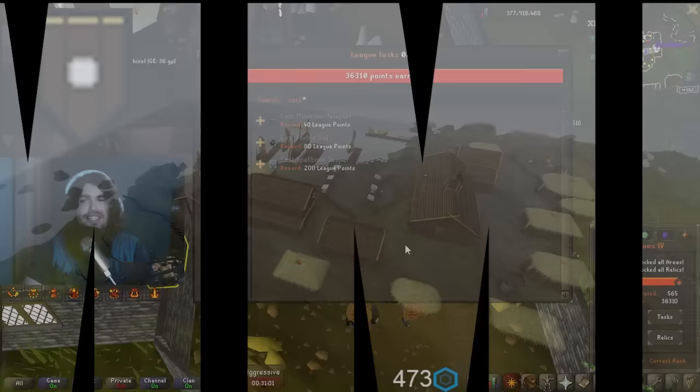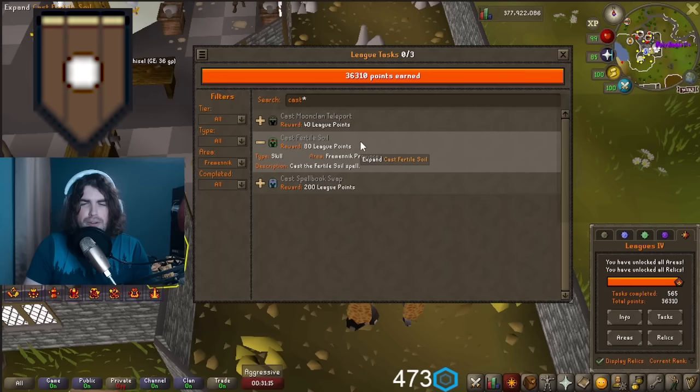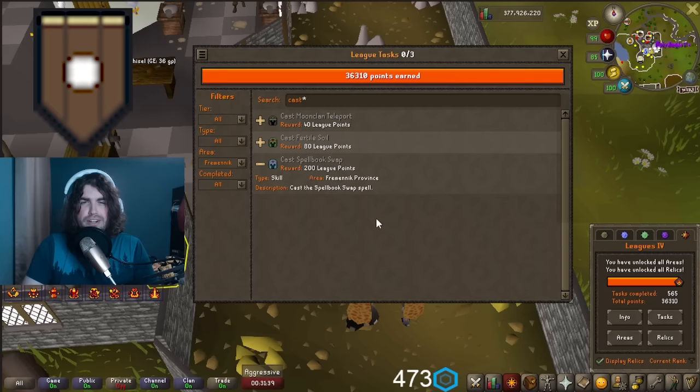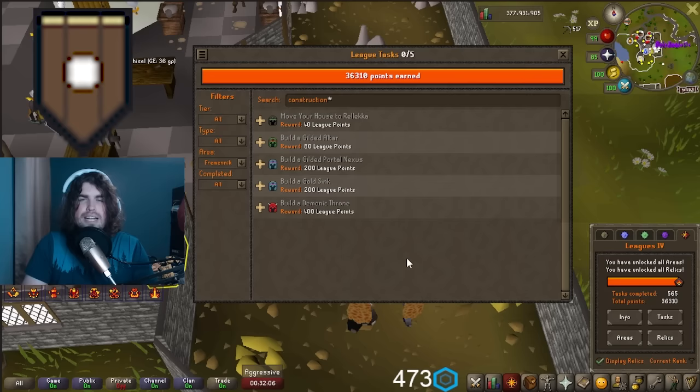In the Fremennik, there are a bunch of tasks for using the Lunar Spellbook. Moonclan Teleport is 40 points, Fertile Soil is 80 points, and Spellbook Swap is 200 points (requires 96 Magic, but Magic isn't hard to get if you're going Fremennik). Making a Catherby teleport tablet is another 200 points — the Magic level required is about 87 and the construction level isn't high, so that's a pretty easy elite task.